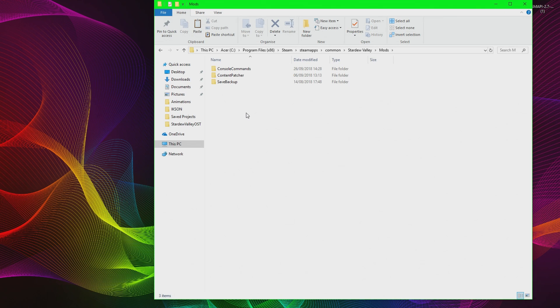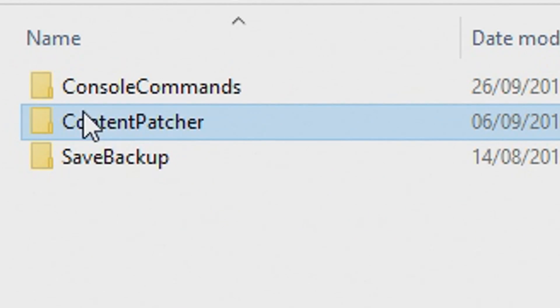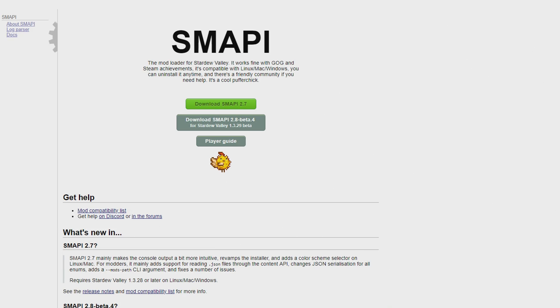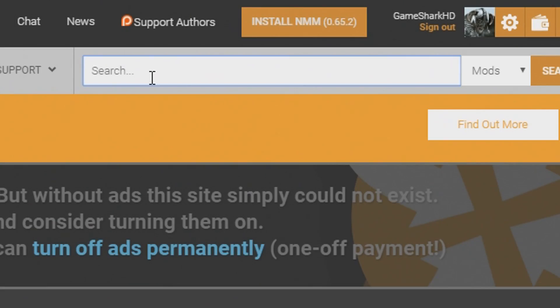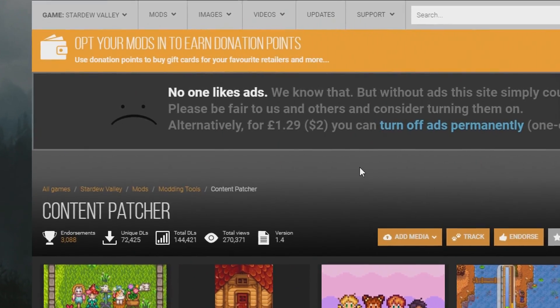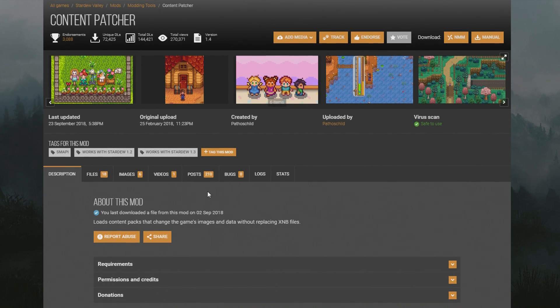This Mods folder is where all of your mods will go — everything from item spawners to cheat menus and any other mod that needs to be placed there. Since the 1.3 update was released, there is a new way to install mods using the Content Patcher. You'll want to install this from Nexus Mods. Go to Stardew Valley Nexus Mods and type in 'Content Patcher.' You need this for nearly every single mod. Content Patcher is the next most important thing after SMAPI — it loads content packs that change the game's images and data without having to replace XNB files, making modding much simpler.